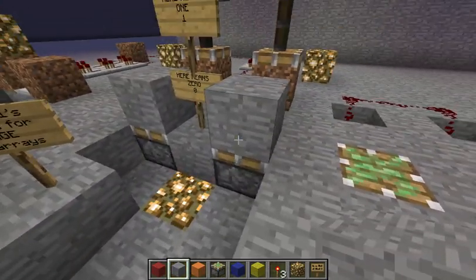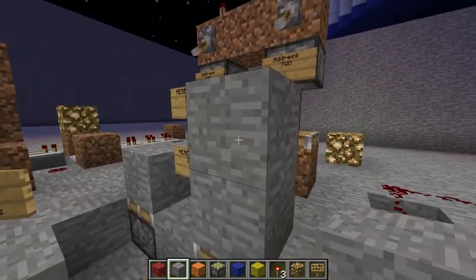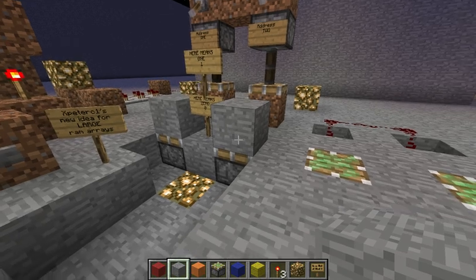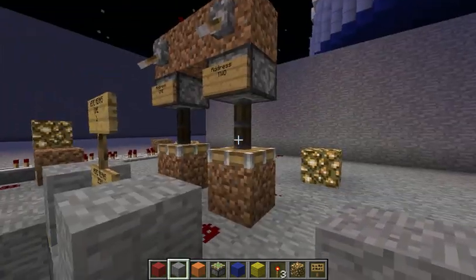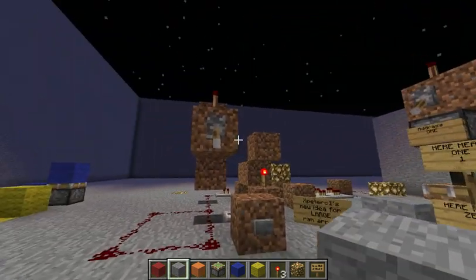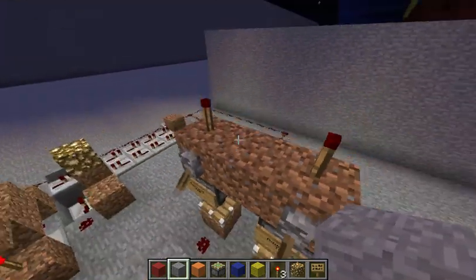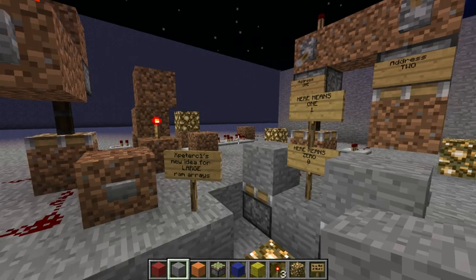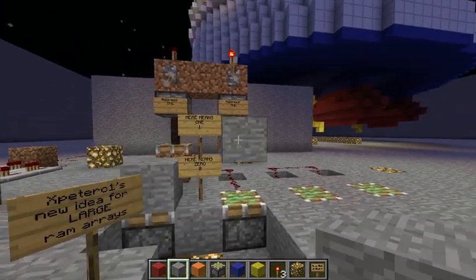So this piston, this block, and this block or air piece above — that's going to be the memory cell. That's it, just three pieces. The address system might be a little bit smaller than this, but this is just a prototype. So if I input a 1 and select address 2 and clock it, it's going to save a 1.